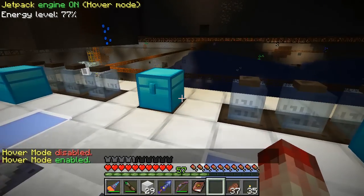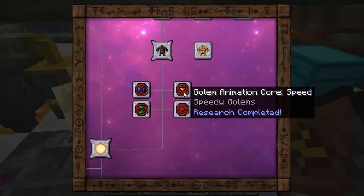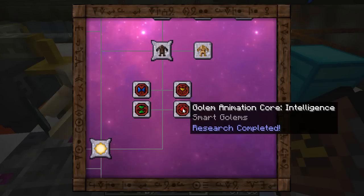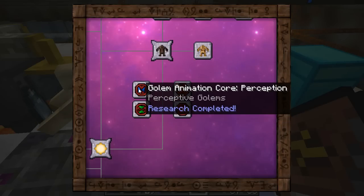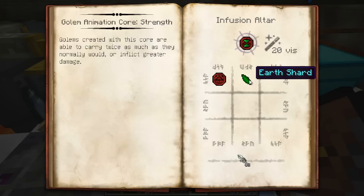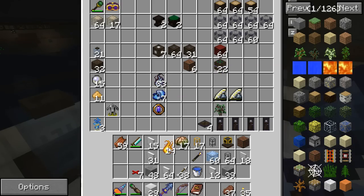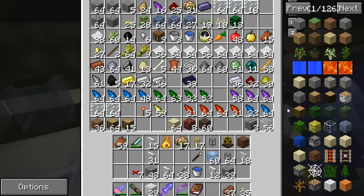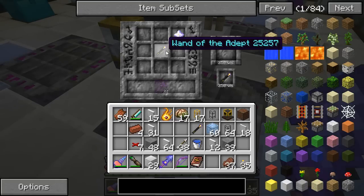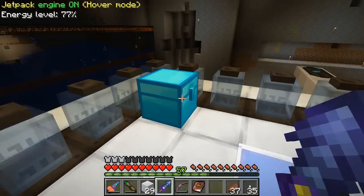Let me check the Thaumonomicon for what I need. Should I make the golem speedy, strong, perceptive, or smart? He only needs to carry things, not be smart or perceptive. Perceptive increases the range at which they see things, but that platform is pretty small. Let's make this guy a strong one — we need an earth shard, a golem animation core, four bricks, and nitor. Actually, I also wanted to make a Wand of the Adept, a super wand — let's go ahead and do that now.